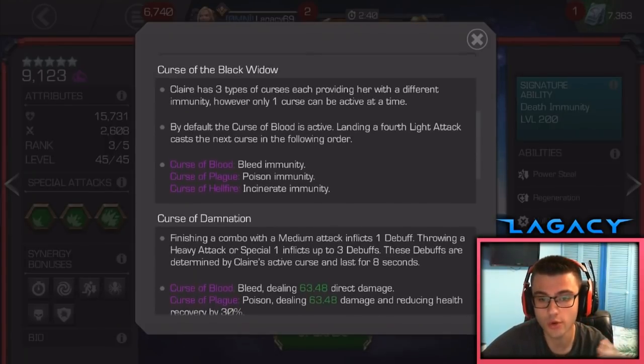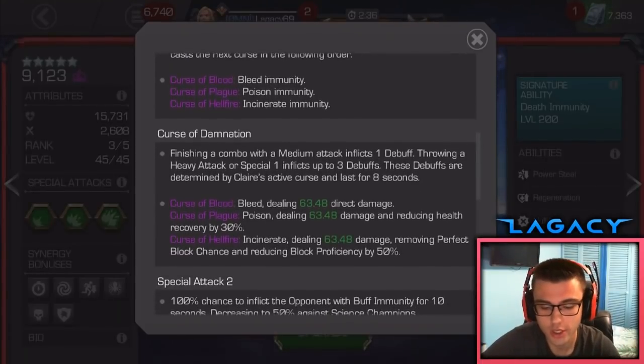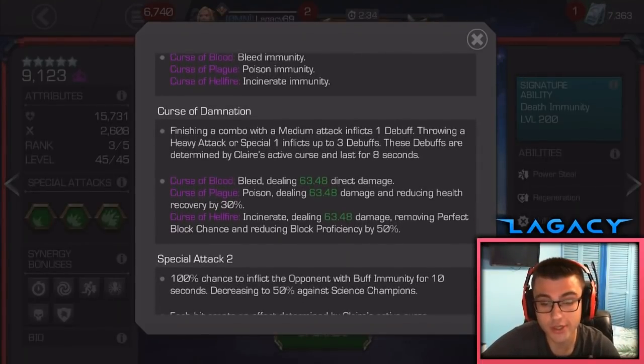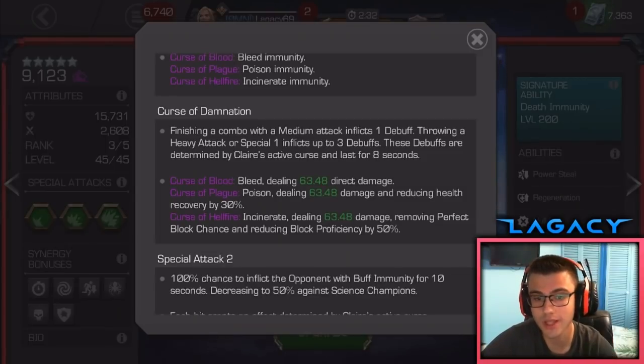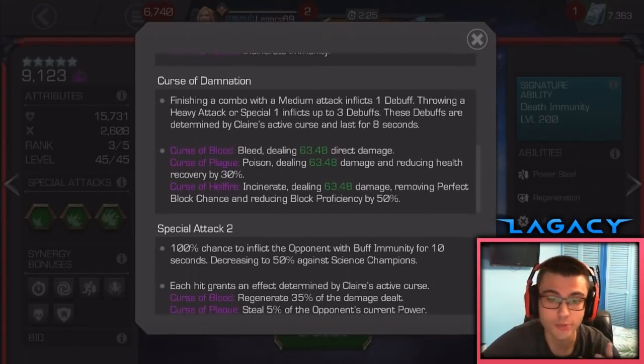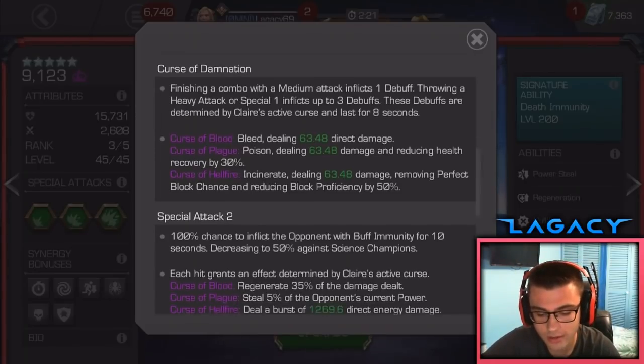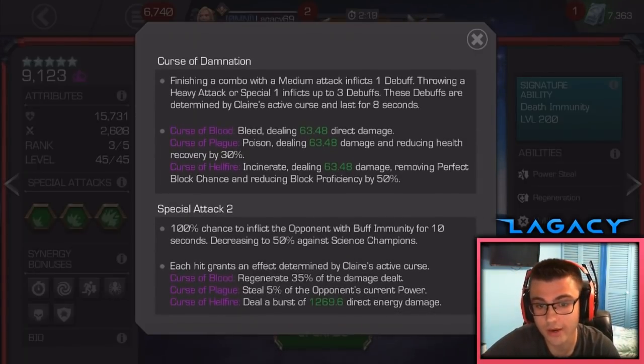Each time you switch to one of these immunities, you go into what's called a Curse. When you're in that Curse, you actually apply that debuff to the opponent — the same one you're immune to. So the first is Curse of Blood, meaning bleed. You're immune to bleed and you put bleed on the opponent. The debuff damage is very small — about 63 damage, around 7 per tick. It's not meant to be a big damage debuff.